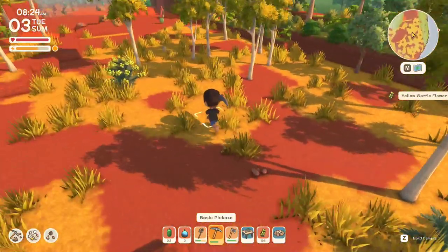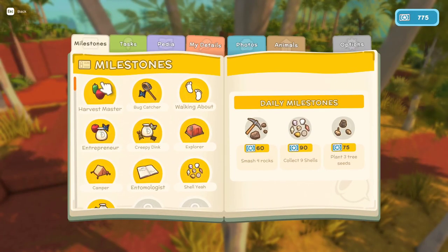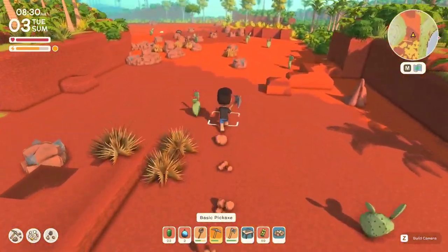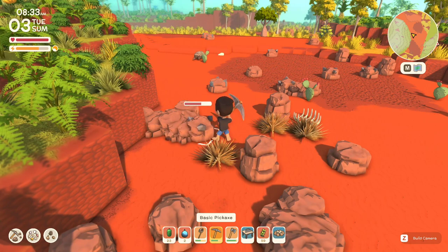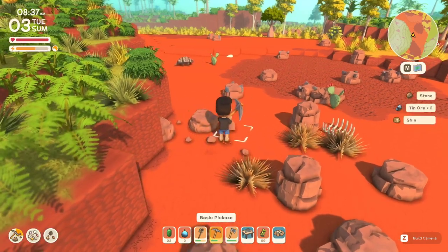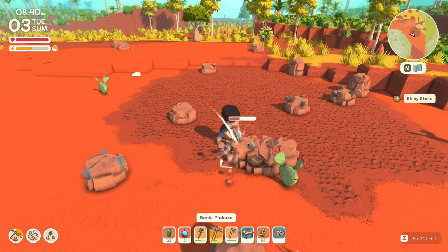I'm still looking around for more tin — that looks like tin over there. I think I only need just a hair more. One more tin and then a little bit more stone, that should be good. That right there looks like tin. There's actually a bunch of tin here and I'm just going to collect it all because I'm not going to risk needing it later. It's not the easiest thing to find so let's grab it all while we're out here.